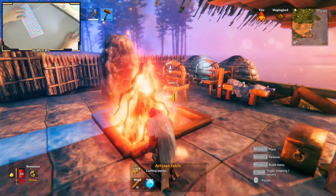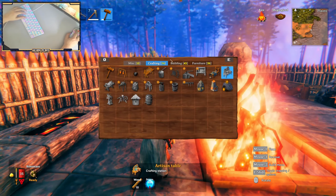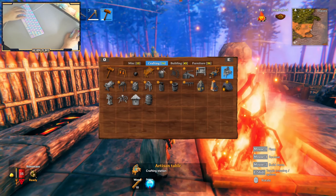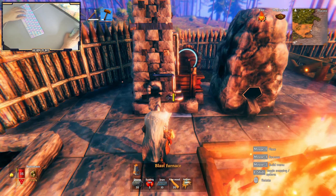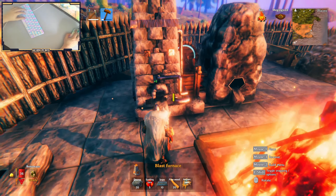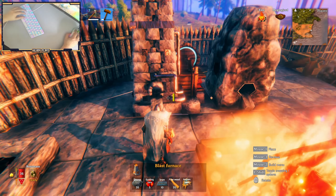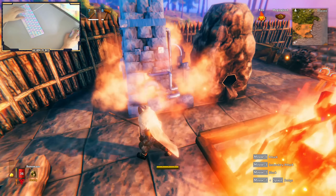So once you've got all your materials and your artisan table has been placed and it's close by, just go into your crafting area in the workbench and select your blast furnace. Obviously, you want it so that the spout in front of me is facing forward. I'll put it there in line with this one. Alrighty.